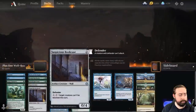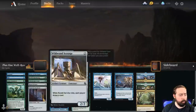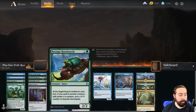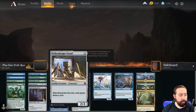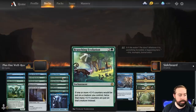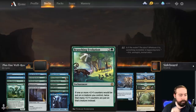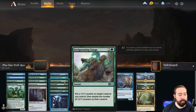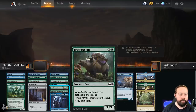Let's take a look at our plus one well red deck. We got Curiosity, Opt, Arbor Armament, Wildwood Scourge, Mystic Archaeologist — so we're definitely going to be drawing cards. We get to proliferate a bit: Rune Servitor, Suspicious Bookcase, Library Larcenist. Rousing Read is not in well red. Branching Evolution — green: if one or more plus one plus one counters would be put on a creature you control, twice that many are put on it instead.